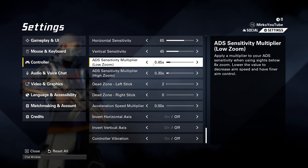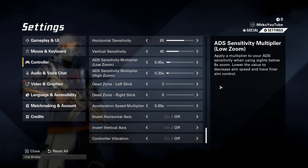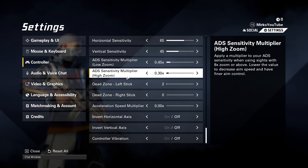For ADS sensitivity multiplier, this is personal preference. I have mine really low at 0.45x — I know a lot of people run it in the 70s, but I value a lower ADS sensitivity for accuracy, especially at mid to long ranges. High zoom is also personal preference; a lot of people have it higher because you're zoomed in further.